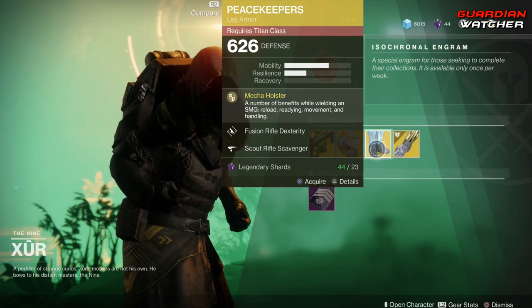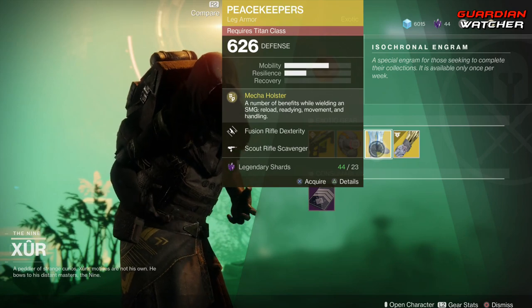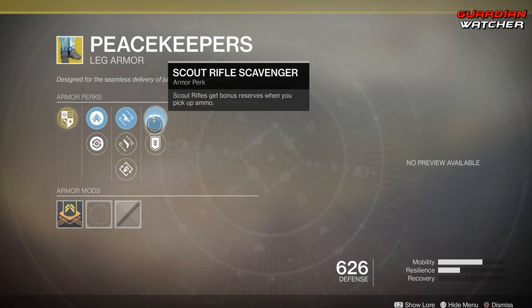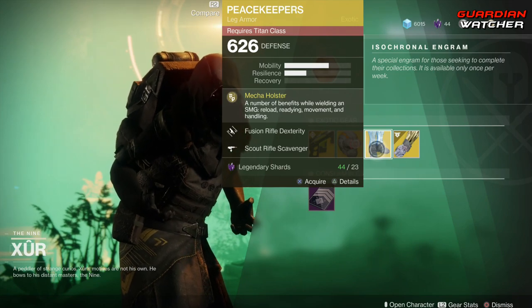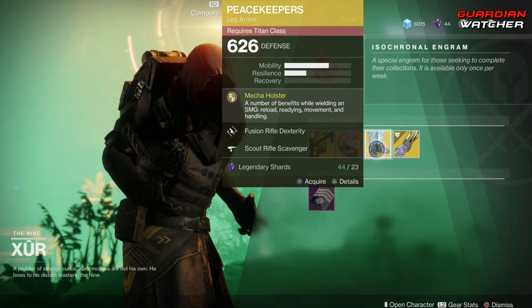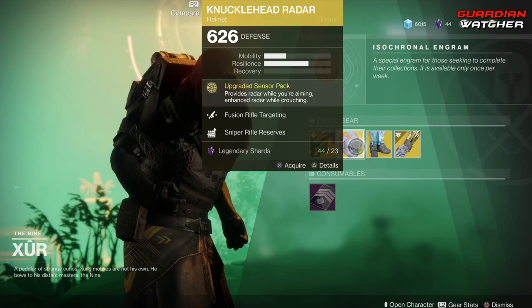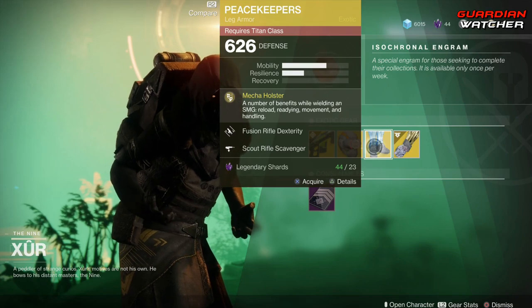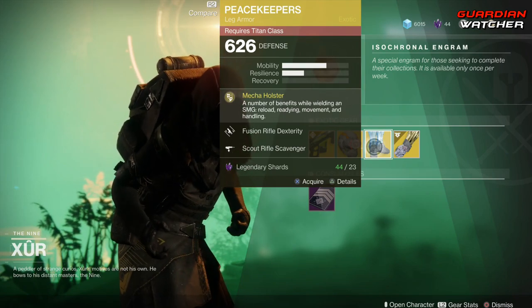Next exotic is the Peacekeepers for the Titan. The perk on this is Mecha Holster, which provides a number of benefits while wielding an SMG: Reloading, Readying, Movement, and Handling. Then we have Fusion Rifle Dexterity, Hand Cannon Dexterity, Outreach, Scout Rifle Scavenger, as well as Special Ammo Finder. If you are a Titan and you do not use SMGs, this exotic is probably worthless to you — just like Knucklehead Radar for those who don't need radar. If you don't use an SMG, don't even worry about it — probably a Tier 4 to 4.5 for you. But if you do use an SMG, these are a pretty good exotic, and I'd probably rate it maybe a 2.5 to even a Tier 3 in PvP.